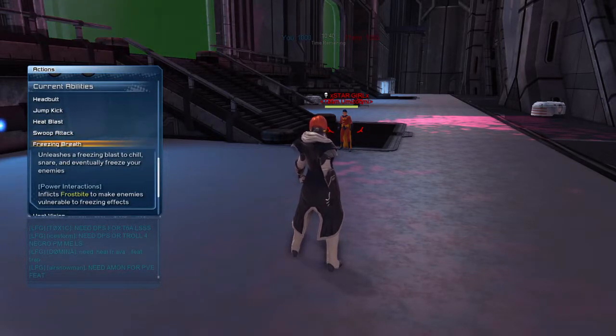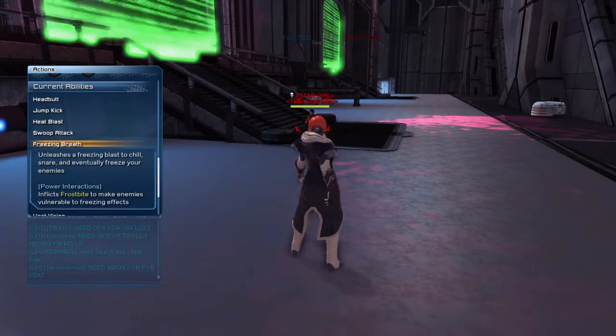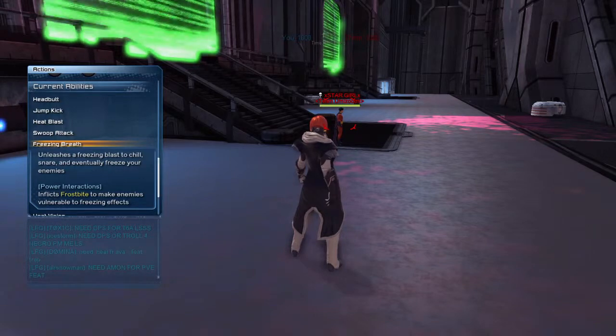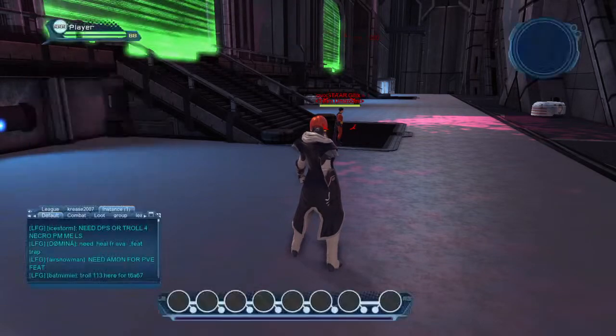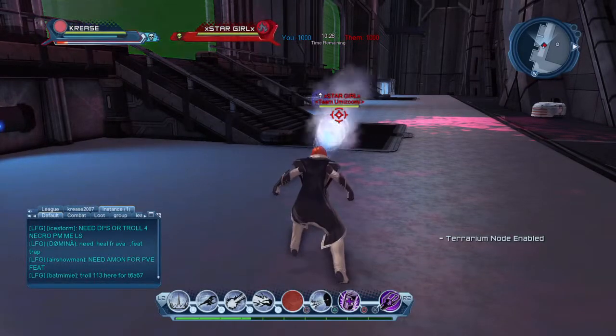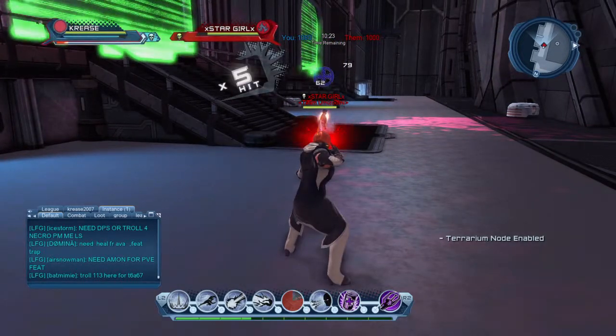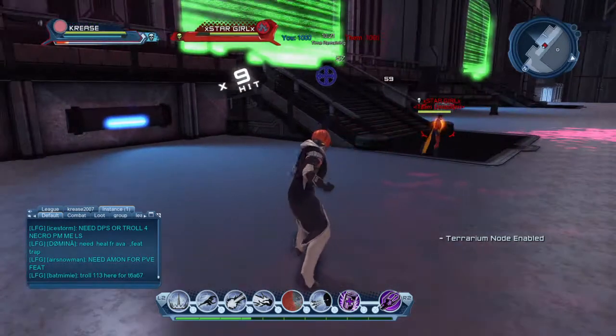Next is freezing breath — unleashes a freezing blast, chills, snares, and eventually freezes your enemies, inflicting frostbite to make enemies vulnerable to freezing effects. This one has quite a lengthy animation time, but you do get some ticks of damage over time.